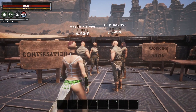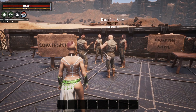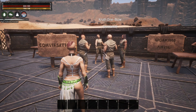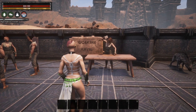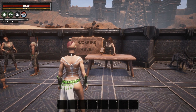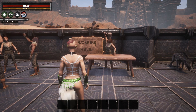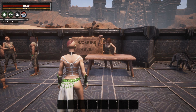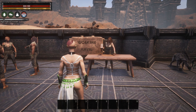Over here we have a couple of emotes. We have the Conversation emote, which has four different styles — A, B, C, and D — so they are all doing a different style. You can go through those to see which one you like best. And then here we have Working an Anvil, and I actually gave her a repair hammer and she is using it, which is very cool.